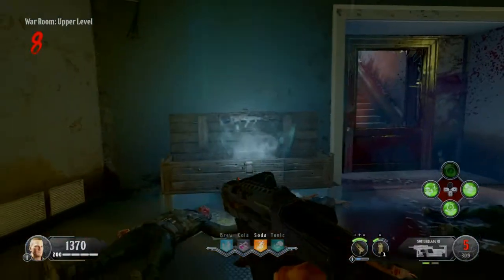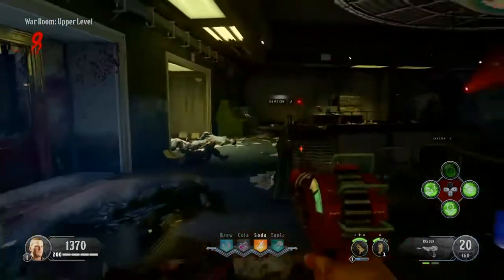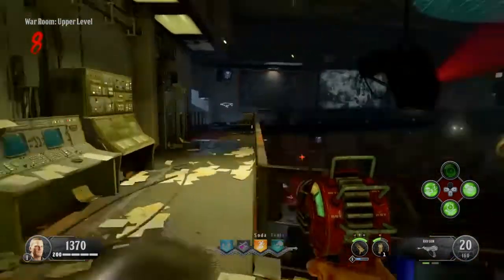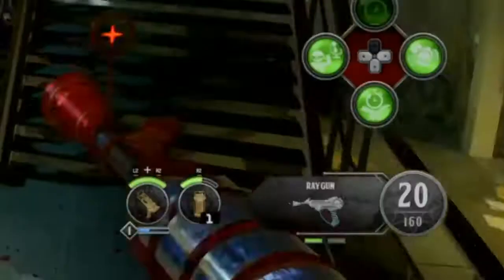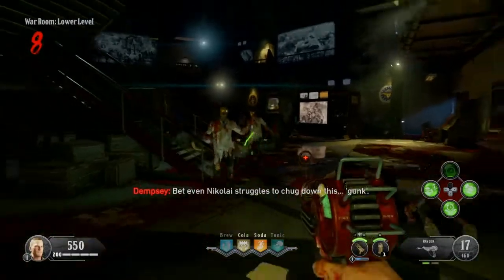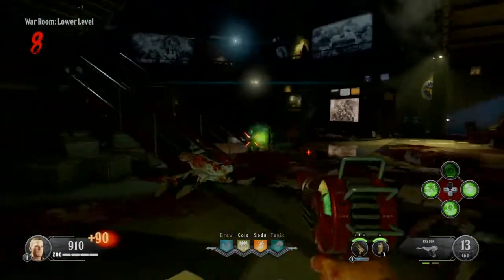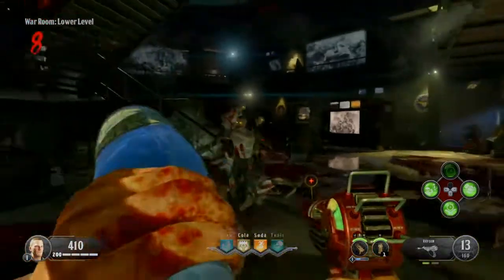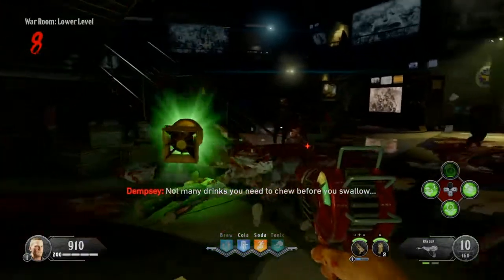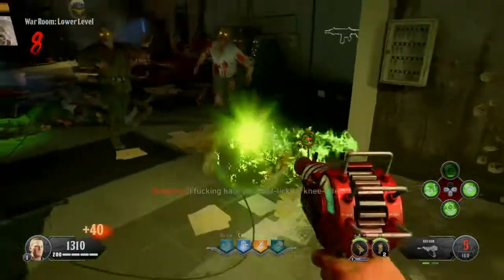The Ray Gun is an explosive laser pistol found in the box on the maps Below the Dead, Classified, Alpha Omega, and Nacht der Toten, for the standard cost of 950 points. The weapon comes equipped with 20-something rounds per reload and 160-something in reserve, but this number can climb to 200-something with Bandolier Bandit. The weapon deals 1,500 damage a shot, making it capable of one-shot kills well into the early rounds, but after a while you'll need an extra shot or two. The fire rate is the same as it was in other games, at 180 rounds per minute.